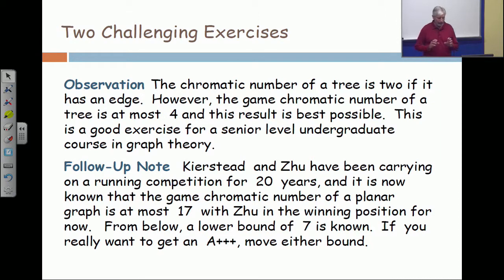The four is best possible. I was asked: does it matter who goes first? Well, on some graphs the game chromatic number does depend on who goes first, but for trees the four doesn't depend on that. There is a strategy for Alice — if you give her a tree of any size and four colors, she can get the tree colored.